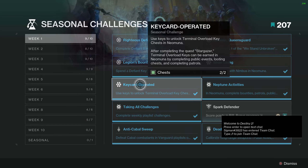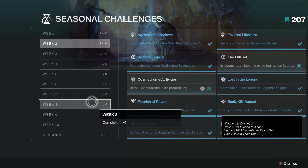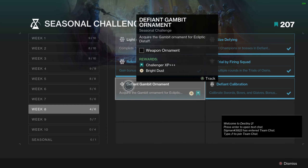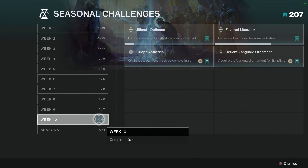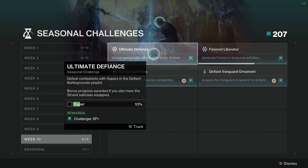I still have to complete the Vanguard and unlock the ritual weapon ornament. After that I will be able to claim the big pile of bright dust. You definitely want to get those because Eververse does sell items for bright dust throughout different seasons, and it's free bright dust so why not.